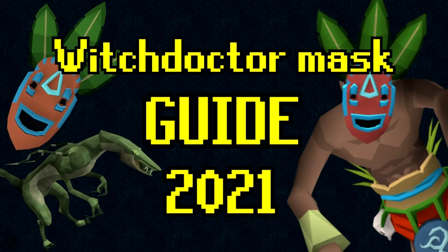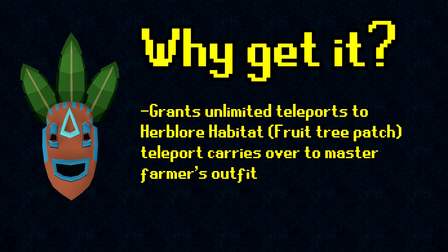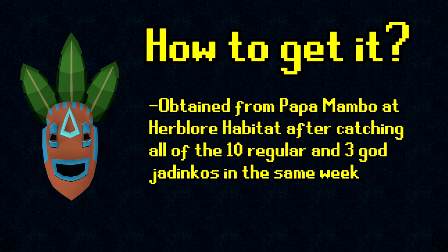Hello everybody and welcome to my guide on how to get the Witch Doctor Mask in RuneScape 3 for 2021. The reason I'm making this guide is because the other guides on the topic are pretty outdated since after the release of Anachronia, the method of catching the regular Jadinkos has changed. The Witch Doctor Mask is an item that grants unlimited teleports to the Herblore Habitat. Additionally, the teleportation ability carries over to your Master Farmer's outfit, making the mask a super convenient item to have for your farm runs so you don't have to keep on buying those Juju teleport spirit bags every time.